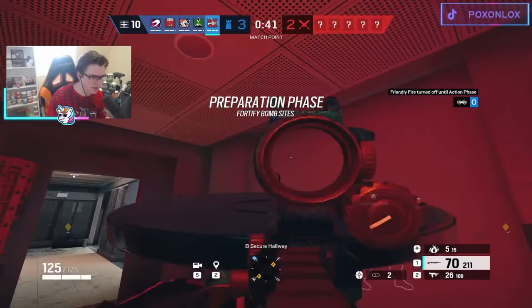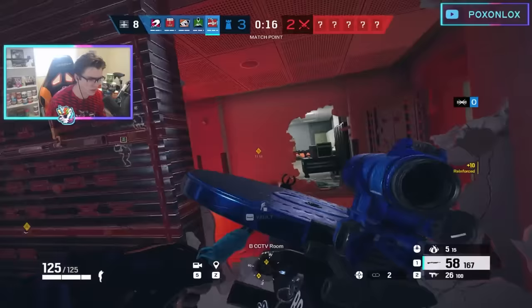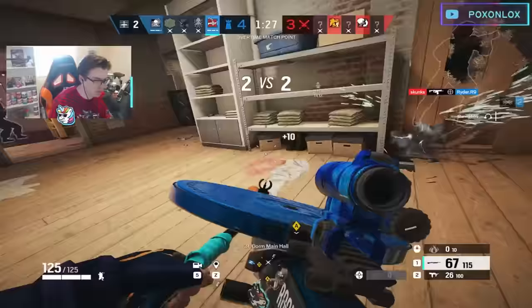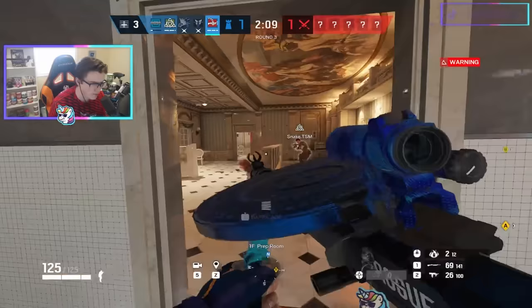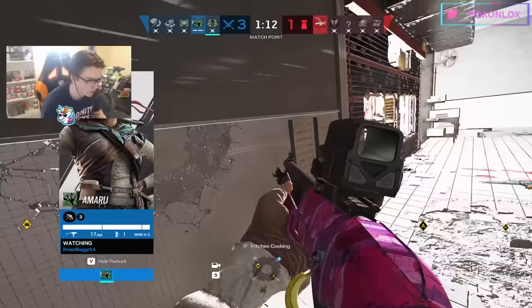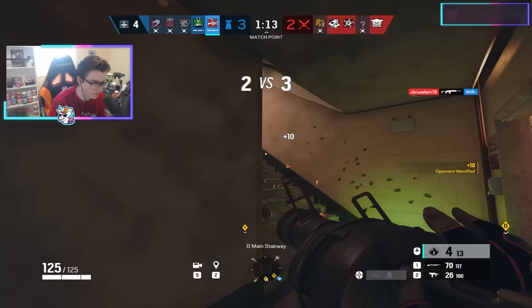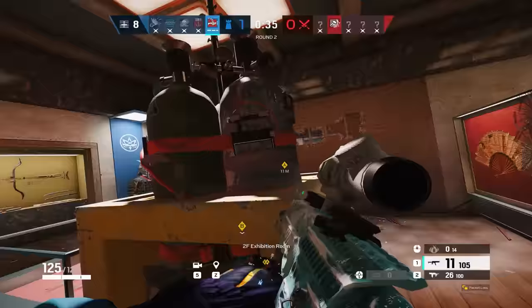Jäger is a fairly underwhelming operator in my opinion, but he has some neat tricks. His LMG is his best asset by far, letting you set up the bombsite extremely quickly — making rotate holes, lines of sight, and vertical angles faster than any other operator. It's also great to use it similar to Buck's skeleton key, shooting out soft walls on the fly to surprise attackers. In terms of his actual Shockdrone launcher, it's best used over top of reinforcements to deny small areas like doorways. Be careful, because a single fire will not do enough damage to kill someone on its own. Smoke is just a much safer and stronger pick overall.